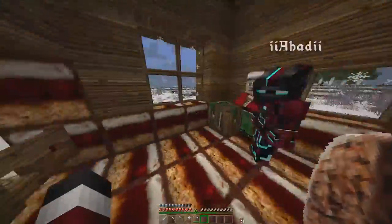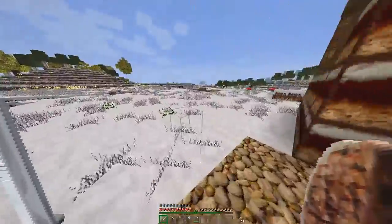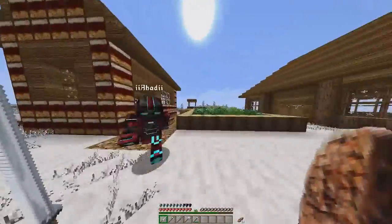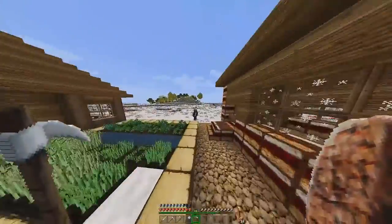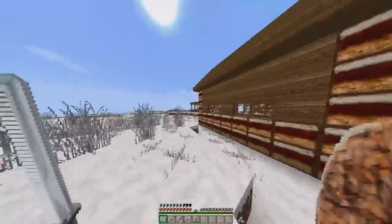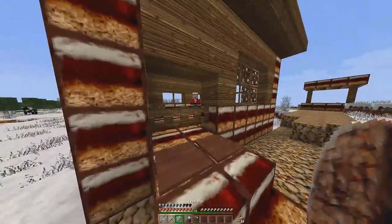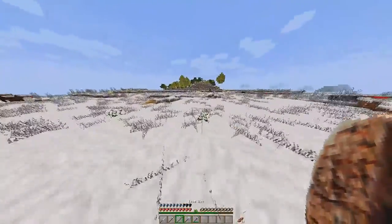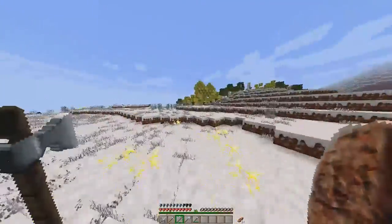Ahad can go chop down some oak trees but we still need more. We want birch leaves, birch leaves. I'll go out and maybe start getting a farm or making a feast. We named him Jimmy and he looks pretty cool — I can't deny that his face is spooky in this texture pack.